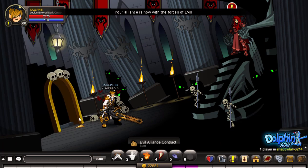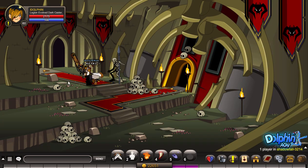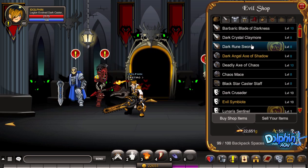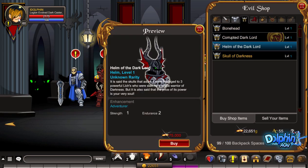Now since I'm Evil, let's go back to the shop and talk to the Skeleton and Evil Shop. This is the Helmet of the Dark Lord — it's expensive, like 75,000 gold, which is kind of a lot.